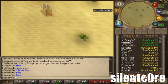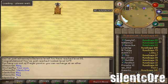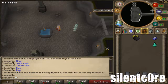I'm using a Prayer Bonus setup so I'm using Proselyte Armor. You can alternatively use Initiate Armor or even Dragonhide. I've also brought along a Prayer Potion because I'm going to be using Protect from Magic while I slay these.